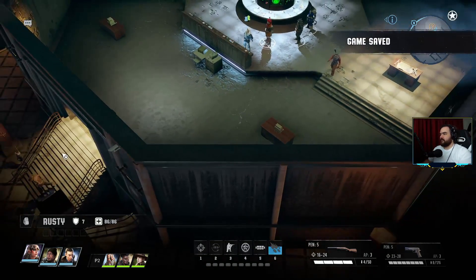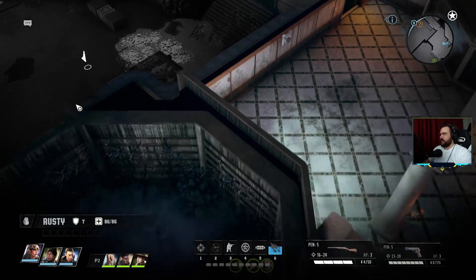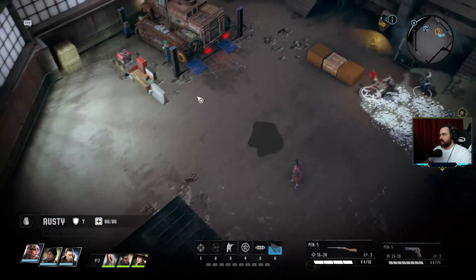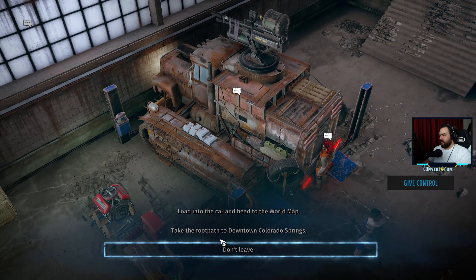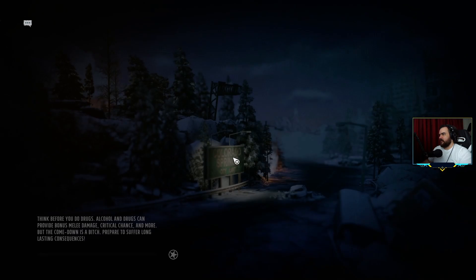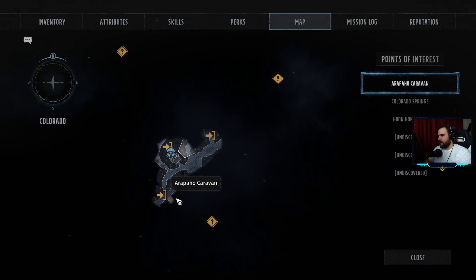I'm going to save because we're done. We're going towards the car — taking the vehicle. Where are we going? We're going on the world map. Story-wise — the bazaar, right? The bazaar, exactly.